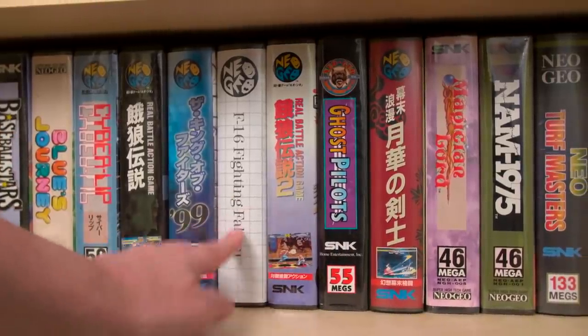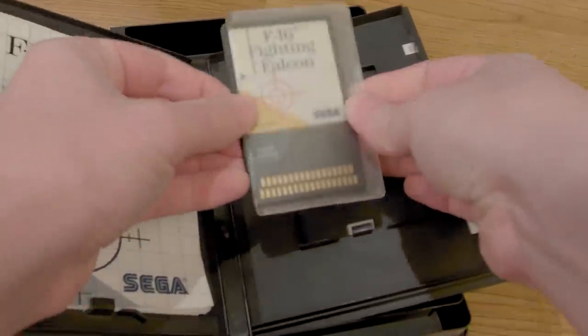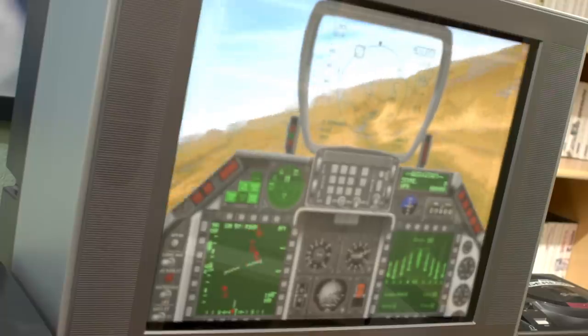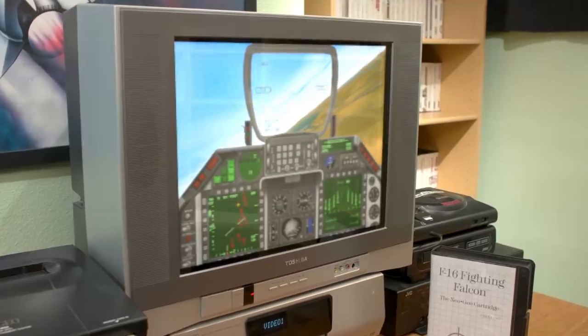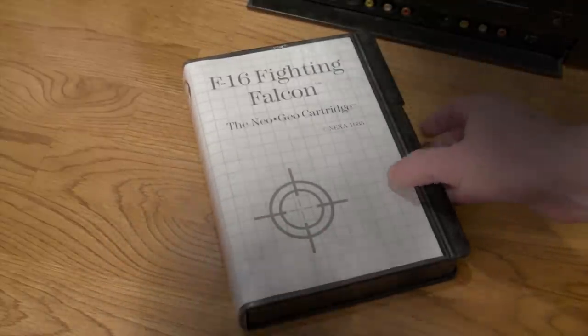F-16 Fighting Falcon for the Sega Master System is one of the best games on the planet — but did you know that it's forward compatible with the Neo Geo? That's right, check your Neo Geo collection, dumbass! You'd have to be a complete loser not to have F-16 Fighting Falcon! Combine the world's greatest game with the world's greatest game console and get ready to blow the Russians out of the sky! Even flying a real F-16 in the Air Force is lame and way less realistic than playing it on the arcade-quality Neo Geo! Play F-16 Fighting Falcon for the Sega Master System on your Neo Geo today!